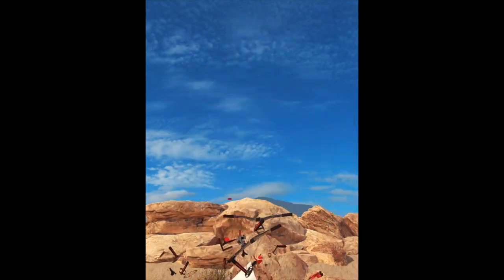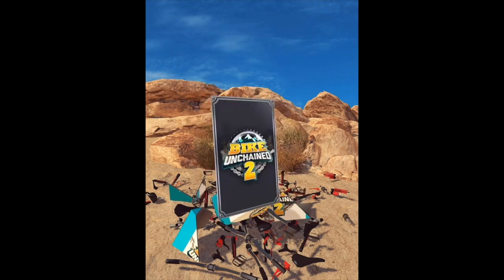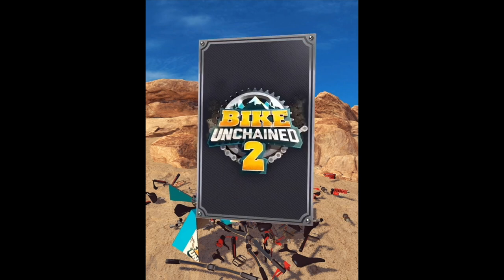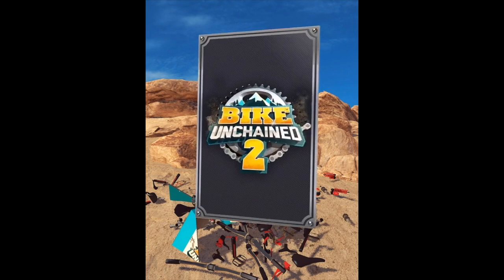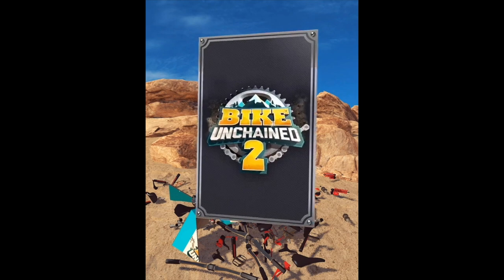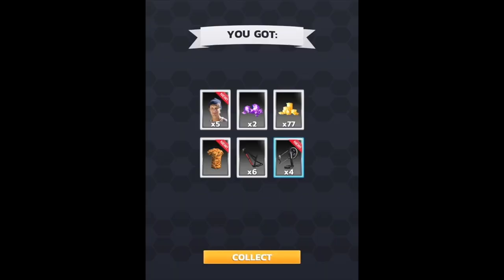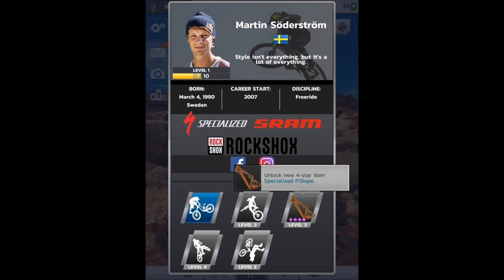We got a timed sponsor pack to unlock — it has been three hours since I started unlocking that. Look at that — Whale Tail Bikes t-shirt, got some burgers and french fries. We can level up our Thunderbolt frame, not bad. We can level up our SRAM nine speed.